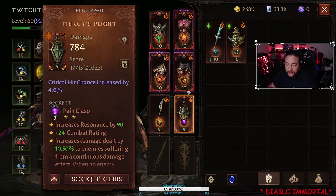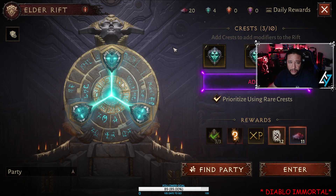So I'm going to show you what happens. I'm going into Elder Rift by myself. I have these three crests here — I have four but I'm going to use three. I'm going to go in by myself to show you what I mean.